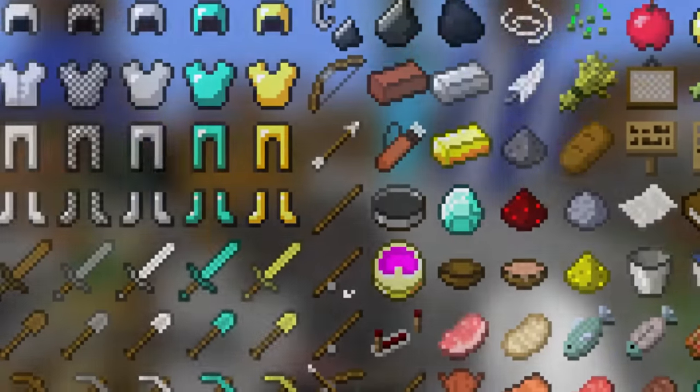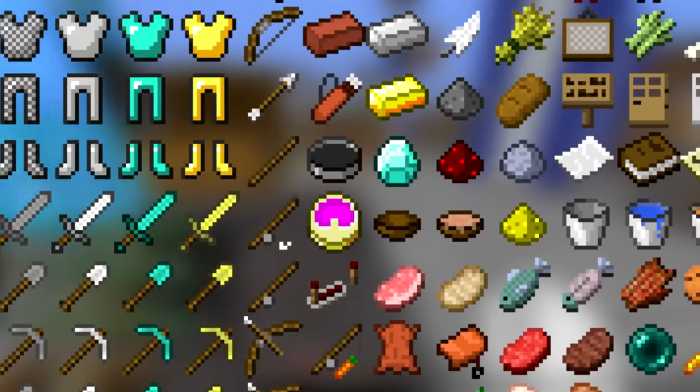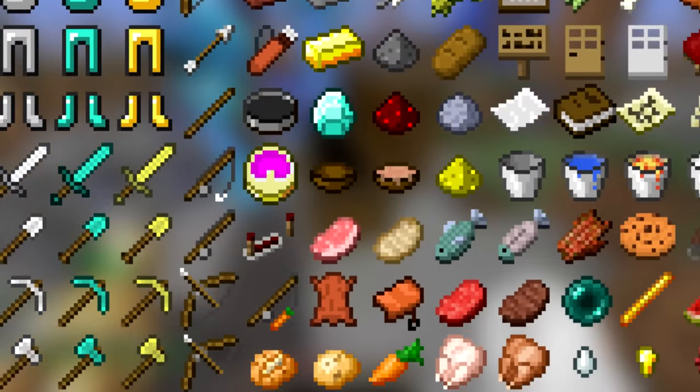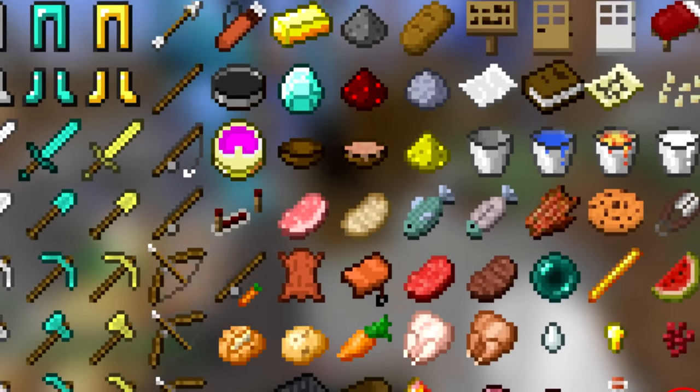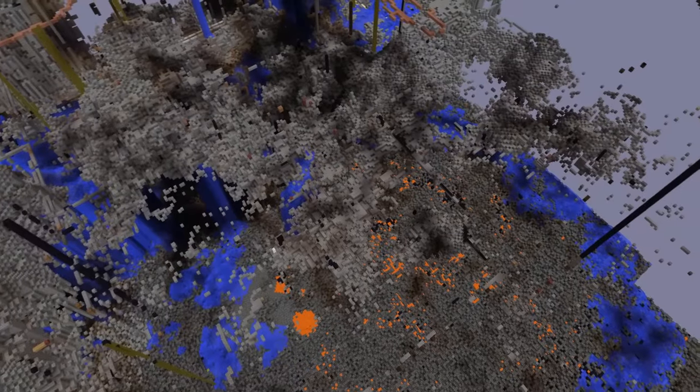There are almost 1,000 unique items in Minecraft. Many players will play a world start to finish without even touching some of them. A player comes to understand which items are useful and which ones are useless. Well, on the oldest anarchy server in Minecraft, there are no useless items.